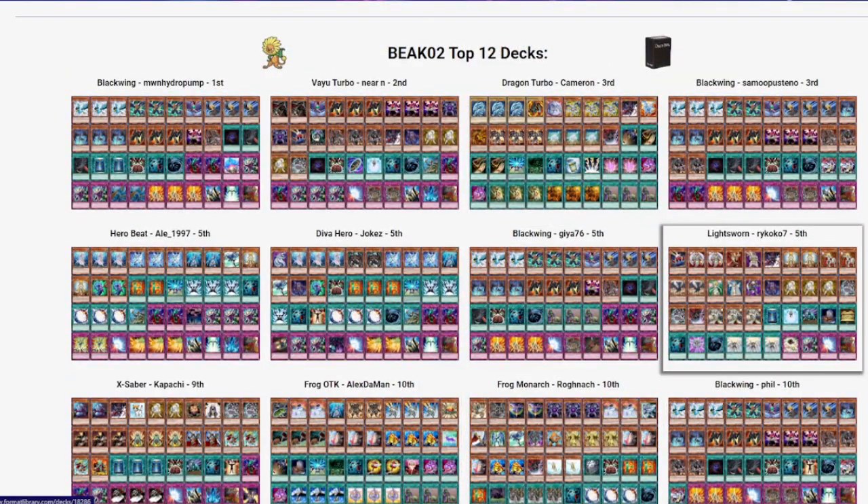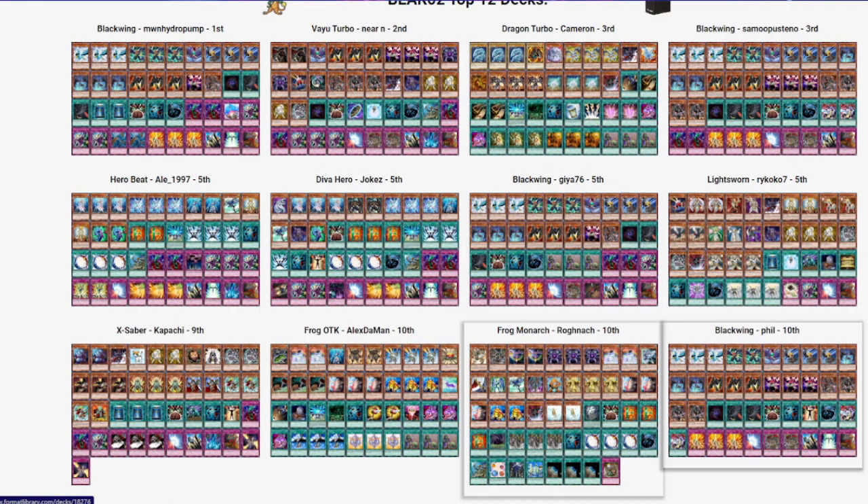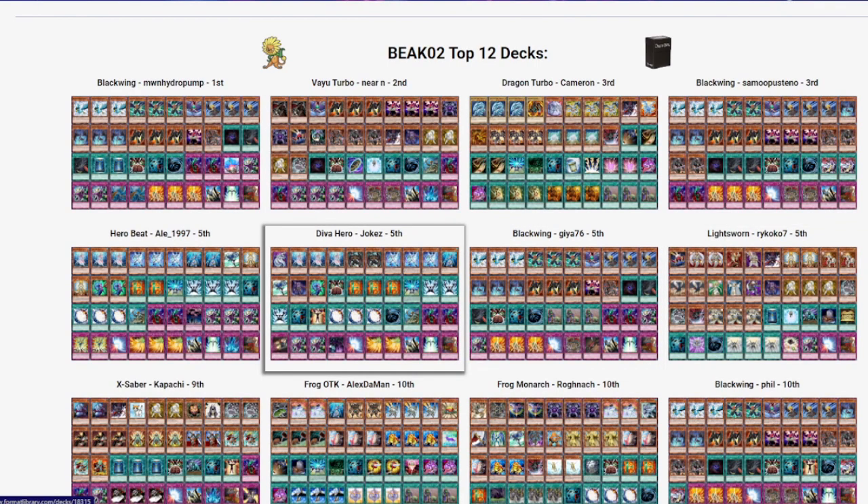The decks that made top eight were Light Sworn, pure Blackwing with Ghia, and Rycoco — he's the latest team member for my team Ring of Destruction. Capacci also made top 12 with X-Sabers, which is pretty interesting — he's also a new member of Rod, so welcome to the squad. Top eight was Light Sworn, pure Blackwing, D.Va Hero Beat, and another D.Va Hero Beat.